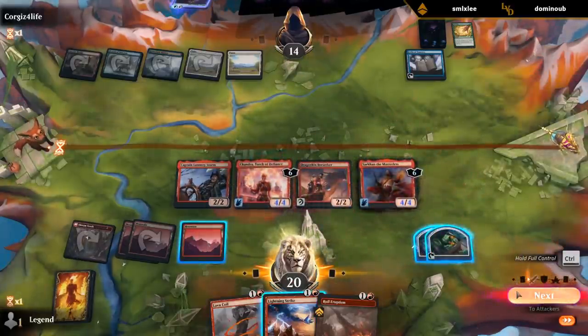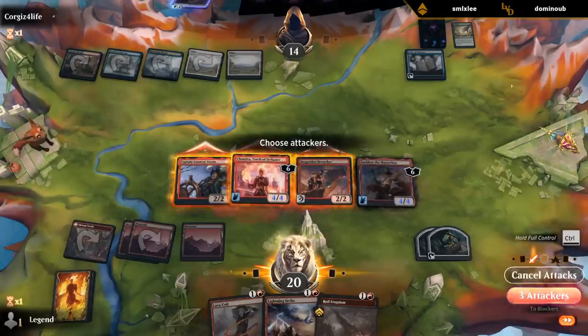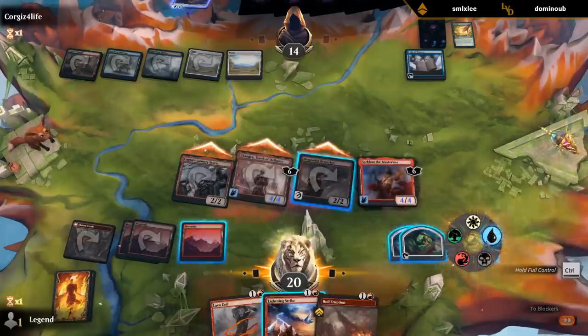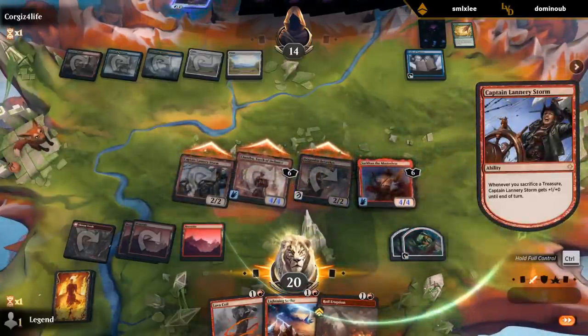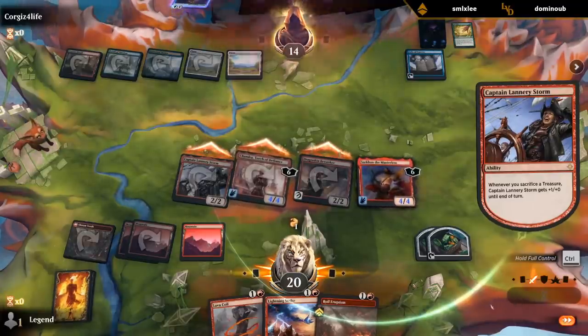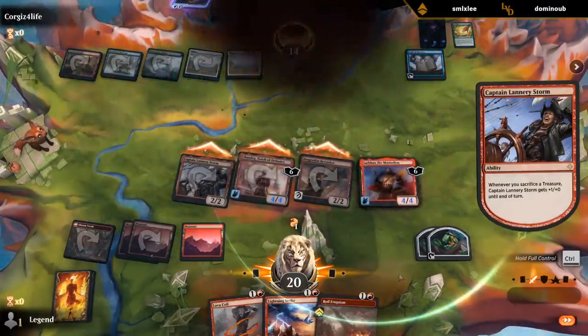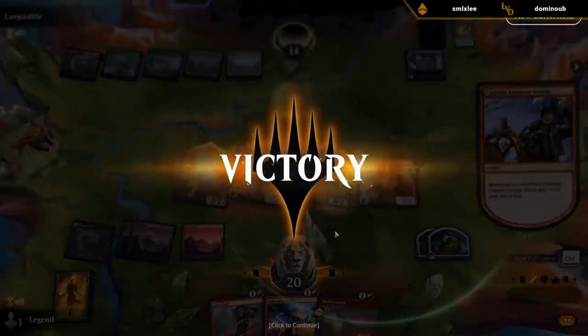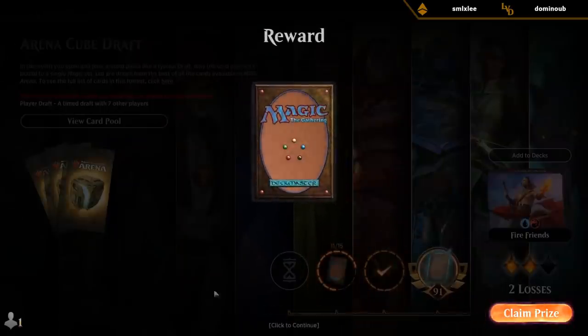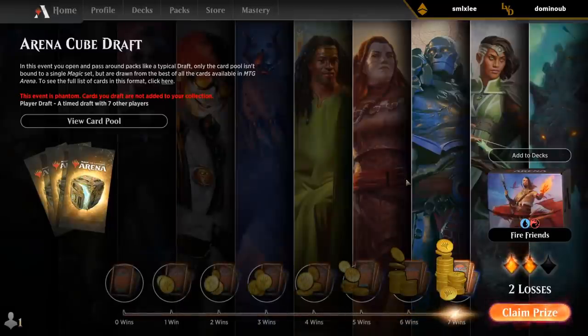Feel the heat of my flames! Although Boasting with all these dragons in play would have been nice too, might as well kill them. For a single white there's nothing I need to play around. Opponent concedes — Lightning Strike would have killed them for sure. We got some very lucky top decks: Lannery into Chandra into Sarkhan, and we managed to get to seven wins at long last.